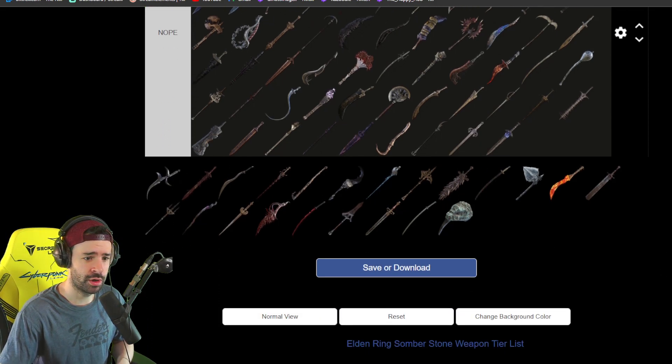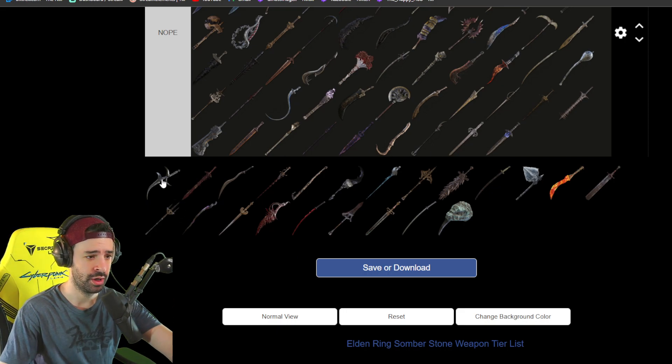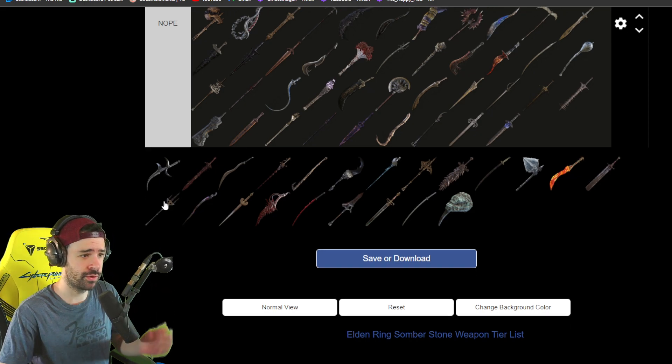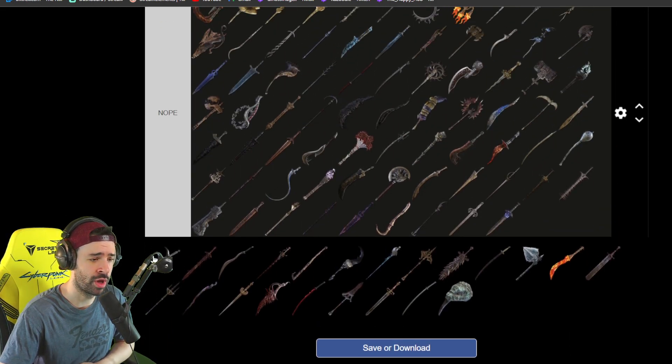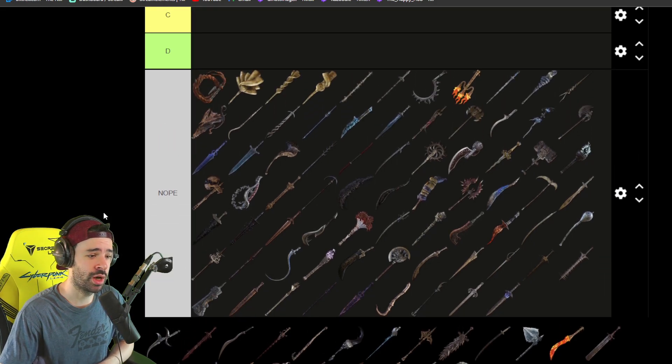The weapons we're talking about are here and we'll start with the Black Knife. The Black Knife is a weapon you can access in Altus Plateau by killing a Black Knife Assassin. Those Black Knife Assassins are hard to deal with. I never tried to get it in a hitless run, but technically it's doable to get to Altus with your Uchi Katana, say you start as a samurai, and kill that Black Knife Assassin — but I would not recommend it.